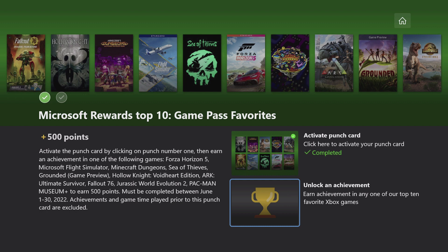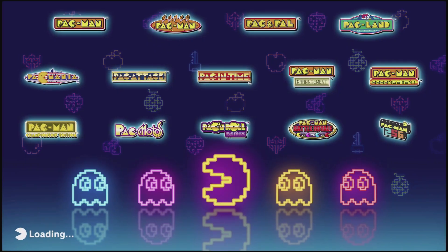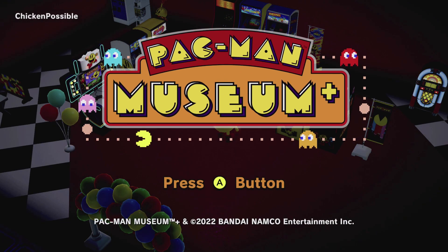Thanks to you all for recommending this achievement. If this one doesn't work for you, just check in the description for some other video guides and check the comments — you may find some other achievements that will work for you there. We'll go ahead and get started in Pac-Man Museum Plus and this should take us just about five minutes or so to grab this achievement. We're going to play a couple of games and basically move through the menu system for the most part, but we'll play a couple of quick Pac-Man games and get a quick achievement.